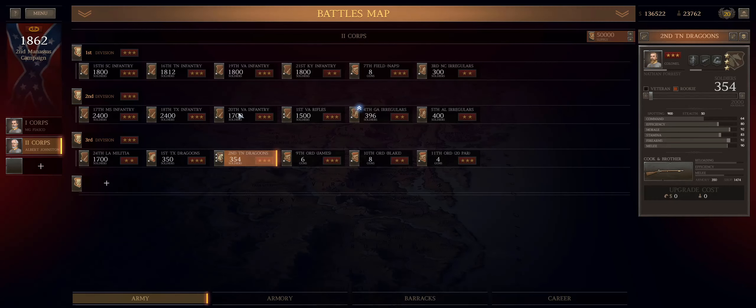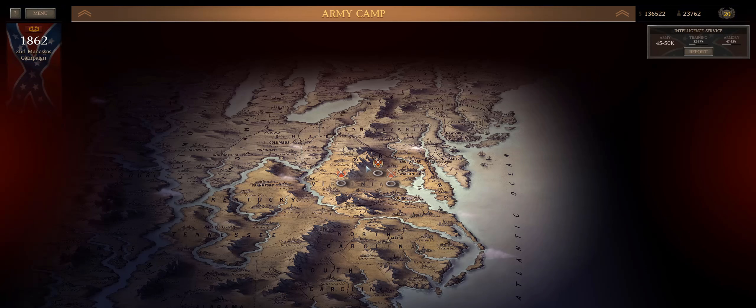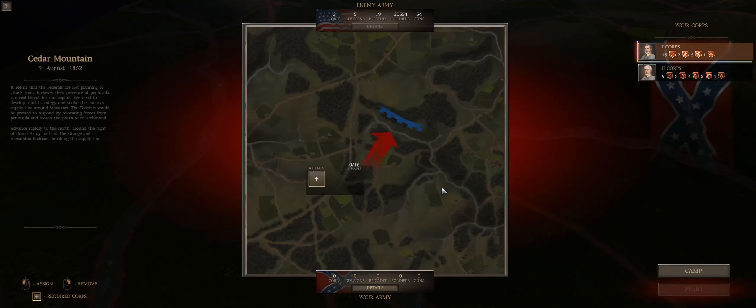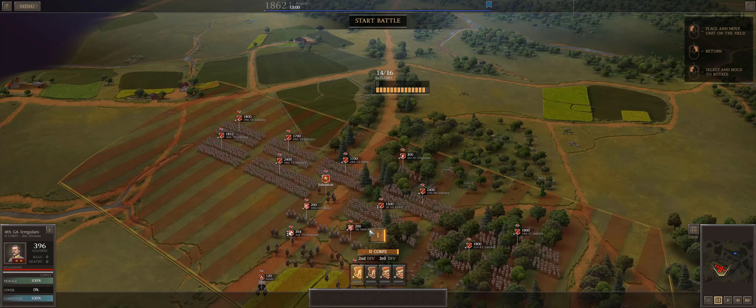What is up, Generals? We're back with Ultimate General Civil War, and this is the J&P Rebalance Mod CSA playthrough. We're taking the skirmish at Cedar Mountain — it's not really a skirmish. This is enough people to justify the term battle.